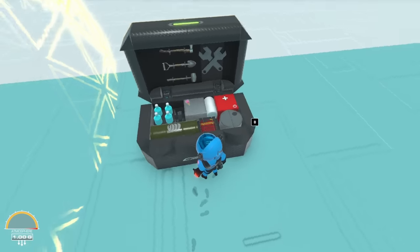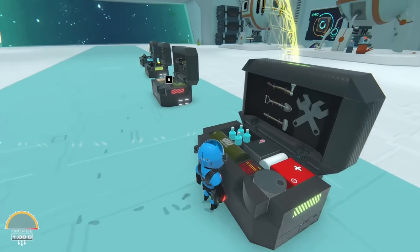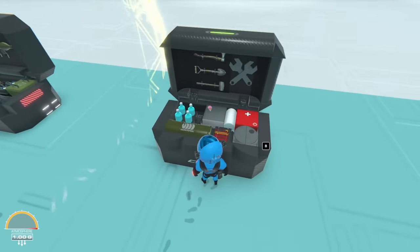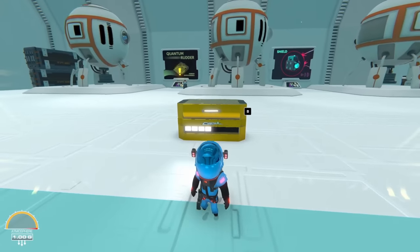Finally we have the supply crate — a simple survival supply crate. You have water, a med kit, fuel, tools, anything you would potentially need to survive, even bandages.